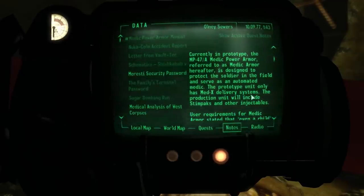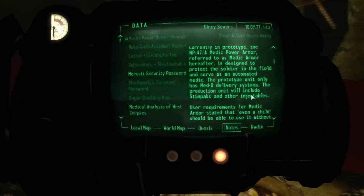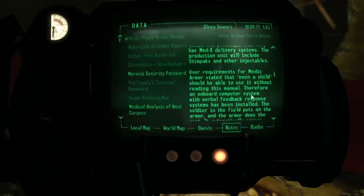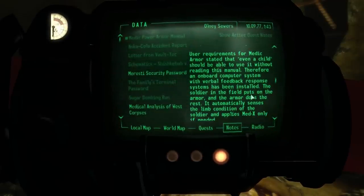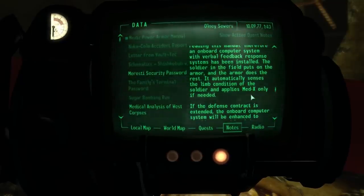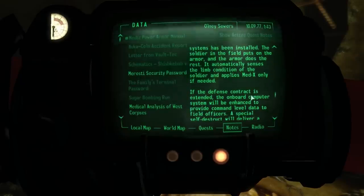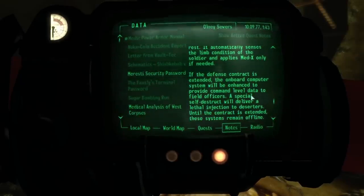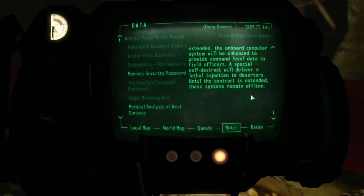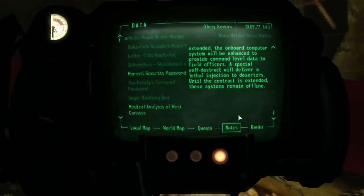Currently in prototype, the Medic Power Armor is designed to protect the soldier in the field and serve as an automated medic. The prototype unit only has medic delivery systems. The production unit will include Stimpaks and other injectables. User requirements stated that even a child should be able to use it without reading the manual, so an onboard computer system with verbal feedback response systems has been installed. The soldier puts on the armor and it does the rest — automatically sensing the limb condition of the soldier and applying medics only if needed. If the defense contract is extended, the onboard computer system will be enhanced to provide command level data to field officers. A special self-destruct will deliver a lethal injection to deserters. Until the contract is extended, these systems remain offline.